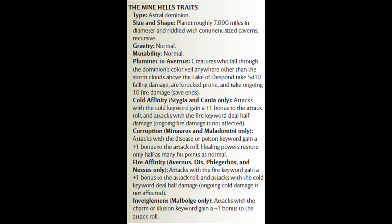In fourth edition's Manual of the Planes, on Stygia and Cania, cold attacks get plus one to hit and fire damage is halved. On Avernus, Dis, Phlegethos, and Nessus, fire attacks get plus one to hit and cold damage is halved. On Minauros or Maladomini, you get plus one to poison and disease attacks and healing is halved.